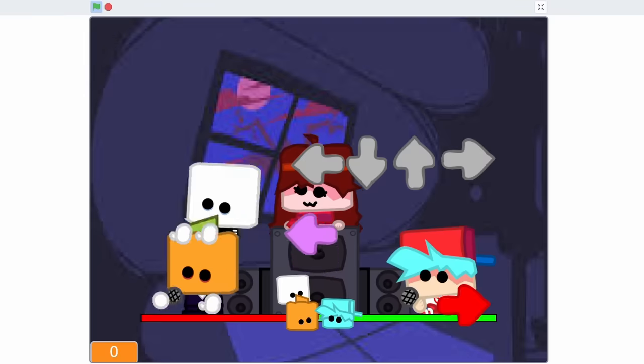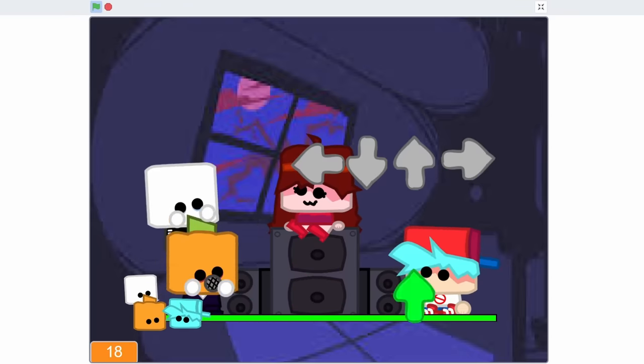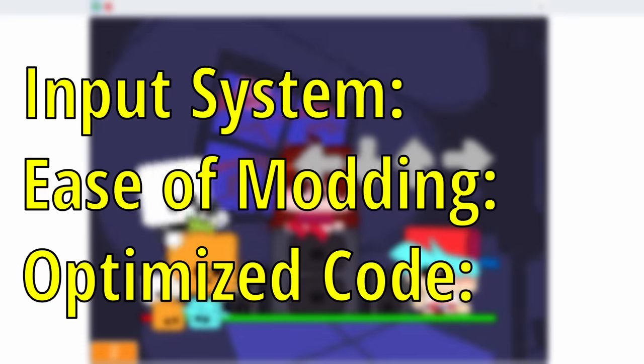The first port we have is from Among Us Red, and it's a port alright. This is probably what you think of when you hear Friday Night Funkin' on Scratch. The input system on this port is very primitive. Basically, if this note touched that arrow and you pressed the key, you get points. No combos, no timing windows — so pretty bare-bones.